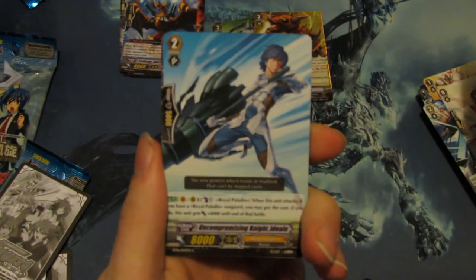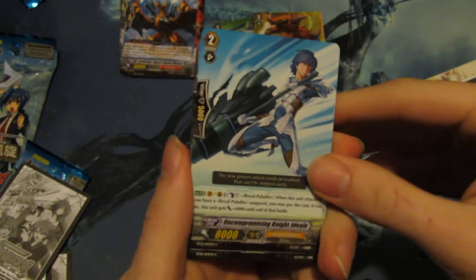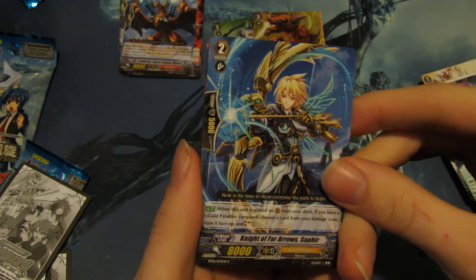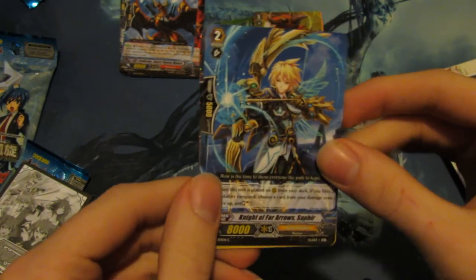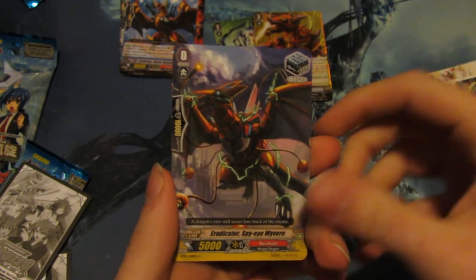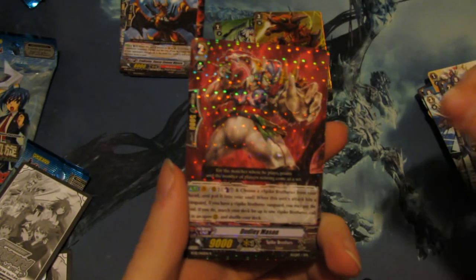Another 8K for Genesis. This guy's interesting — he's an Archer. This guy's not that bad; he'd work with the new Ezle from BT14. Single Rare — Dudley Mason.